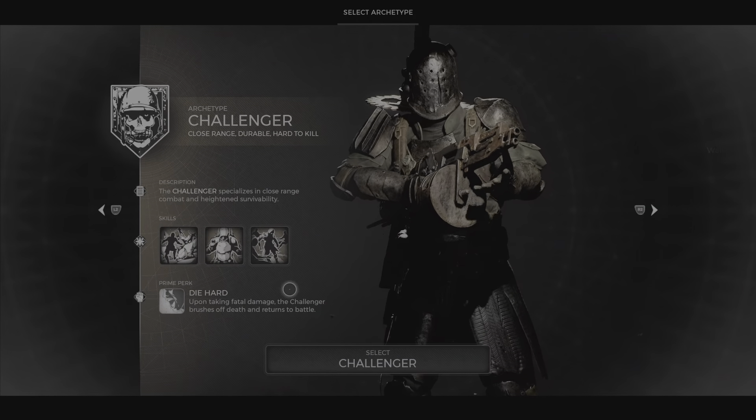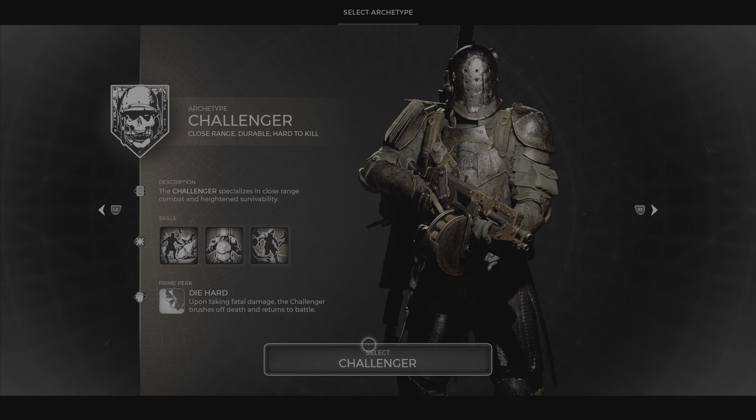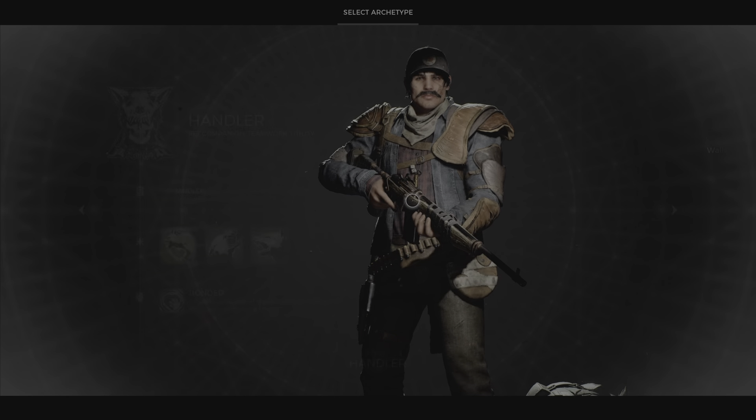Next up we have the Challenger, aka the Team Heavy class. He excels in close to medium range combat and has good survivability. He has a Die Hard perk which basically means if he gets a fatal blow landed on him, he'll self-revive himself.